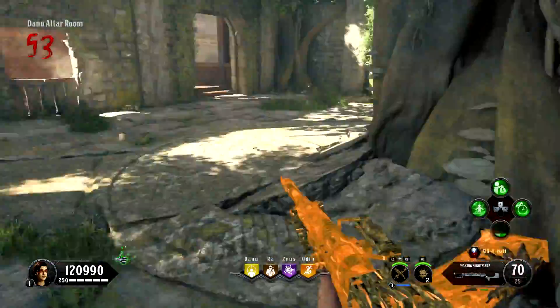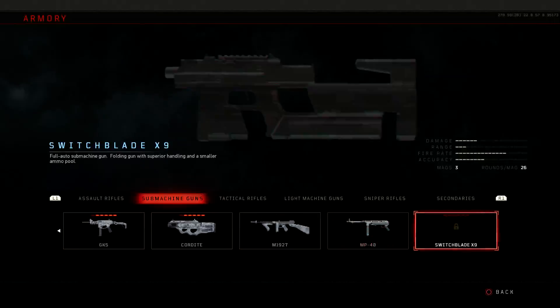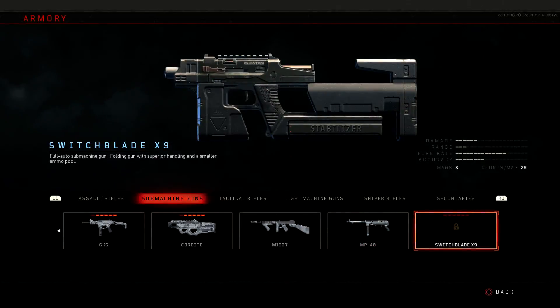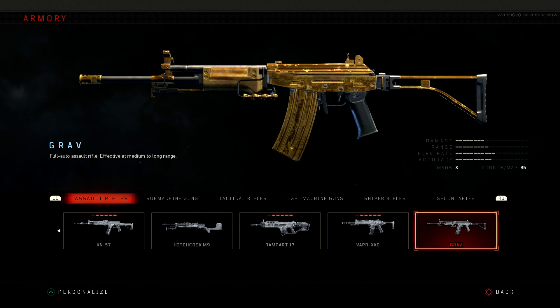Zombie Tigers were heavily nerfed and can no longer one-shot the player. The damage of their lunge attack was reduced from 150 to 100, if I recall correctly. And most surprisingly, new weapons were added to weapon kits.